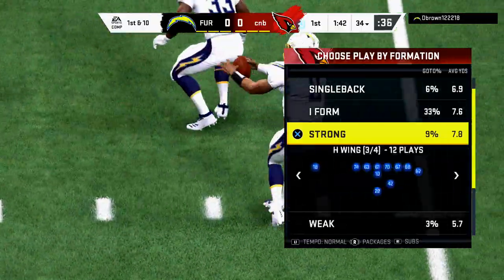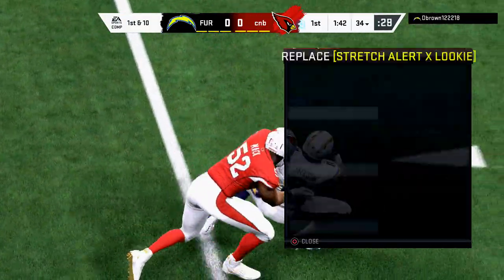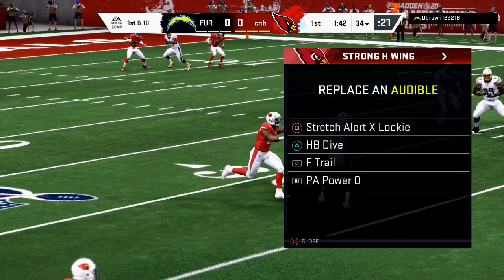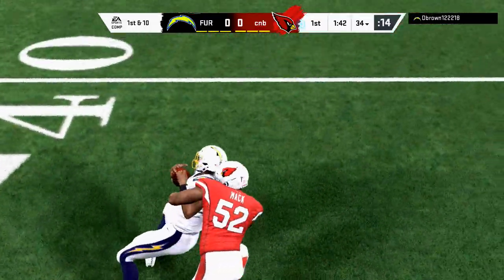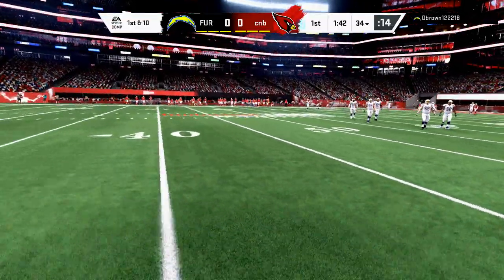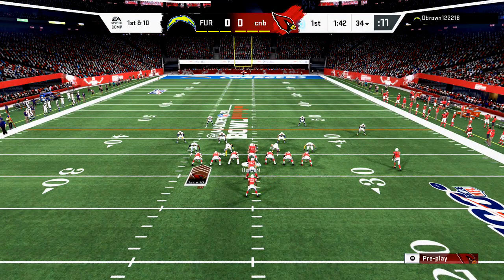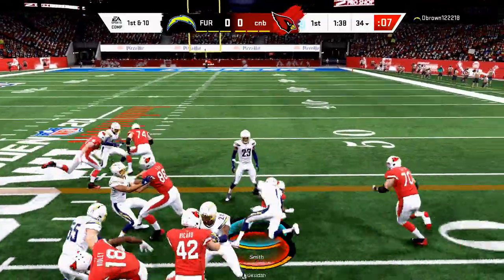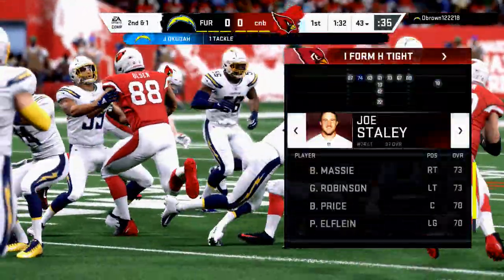Now one of the things about running the ball this year — it's a little different than in years past. Because of your ability to cut, it's actually really effective to simply run the HB Dive. What I like to do is come out in tight sets. I like tight strong tight because the H-back being up just a little bit means he's going to block a little differently and more effectively. I always try to run the ball to the right because as a right-handed quarterback I'm going to get a better handoff animation.